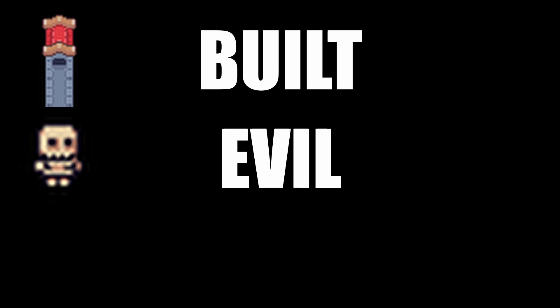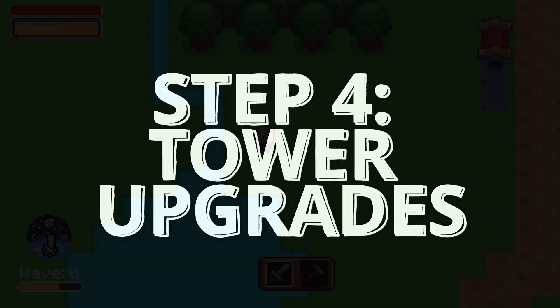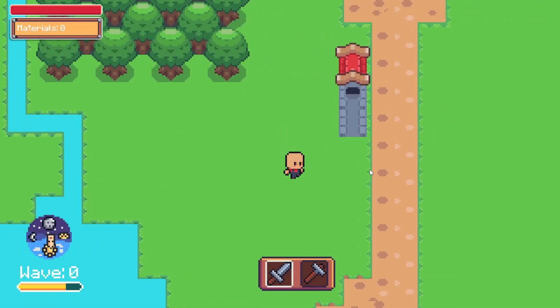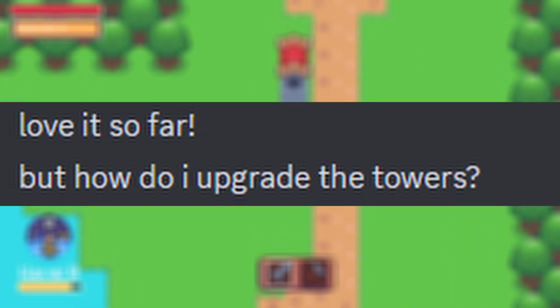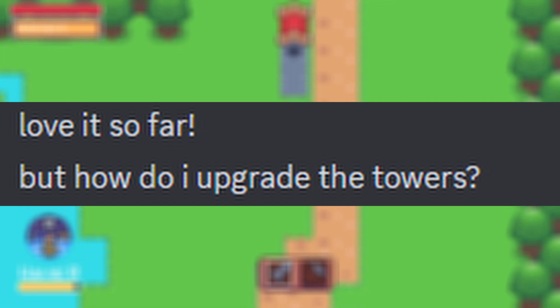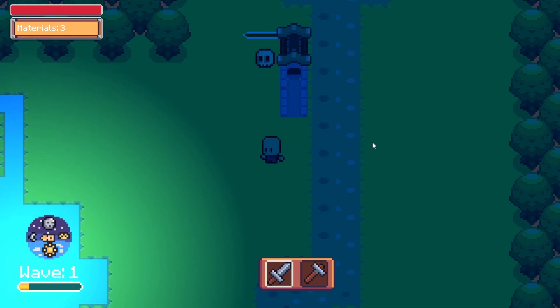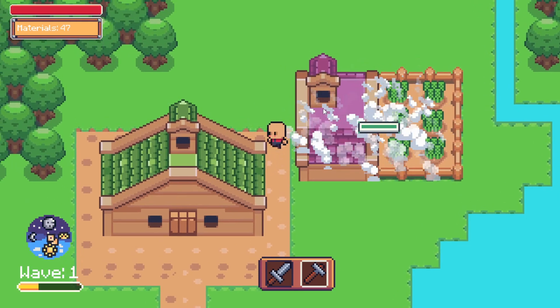With the towers being able to be built, the skeletons doing their evil attacking thing, and the player able to whack the skeletons, we're pretty much done. But I wanted to add one more fancy thing to this version of combat that the old version didn't have: tower upgrades. A lot of people who played the original demo asked about tower upgrades — they would actually think it was a bug that they couldn't upgrade their towers, because that's such a ubiquitous feature of tower defense games. So I knew it was important to include in this version. To do that, I needed to create a system for selecting things.